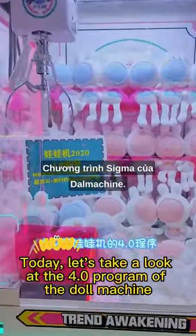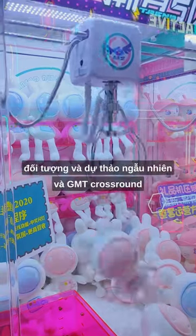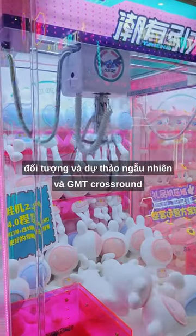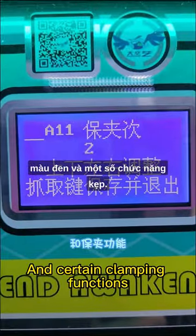Today, let's take a look at the 4.0 program of the Dao Machine. The first features include the fixed-point falling object, random drafts, the antique cool crown block, and certain clamping functions.